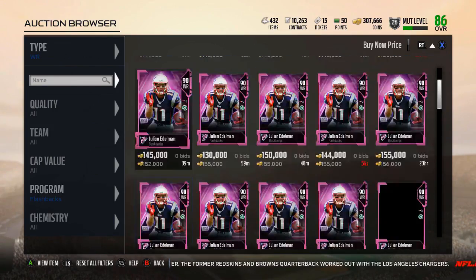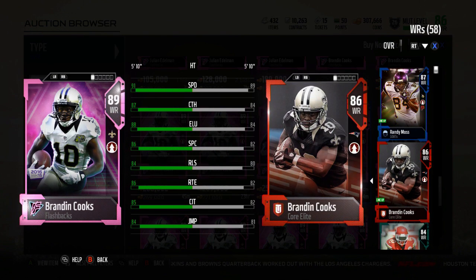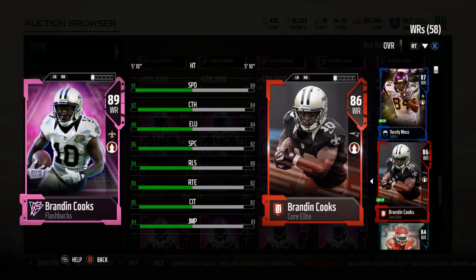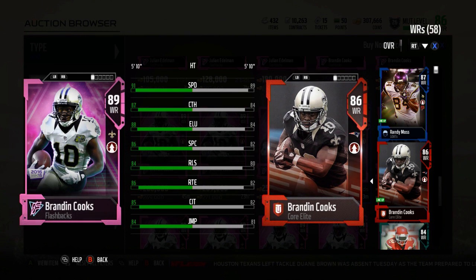Next, we'll take a look at Brandon Cooks, going for 256K. I already have this Brandon Cooks, so I'm definitely interested in picking this one up because the 86 is godlike, so I can only imagine what the 89 can do. He's got 91 Speed, 87 Catch, 88 Elusiveness, 86 Spectacular Catch, 84 Release, 86 Route Running, 85 Catch in Traffic, and 84 Jumping. That's a 2 boost to Speed, 3 to Catch, 4 to Elusiveness, 4 to Spectacular Catch, 4 to Release, 4 to Route Running, 3 to Catch in Traffic, and 3 to Jumping.